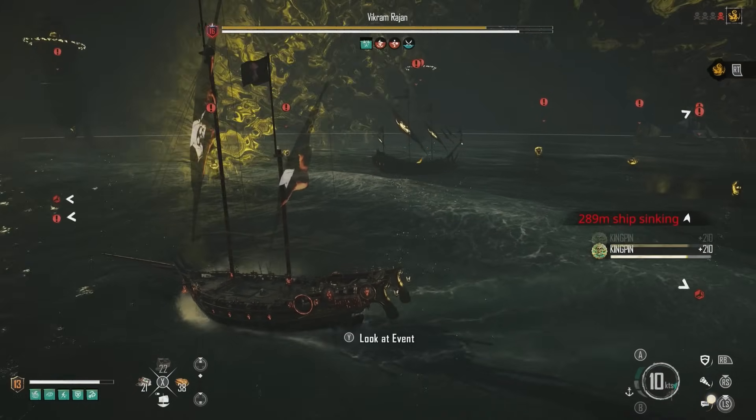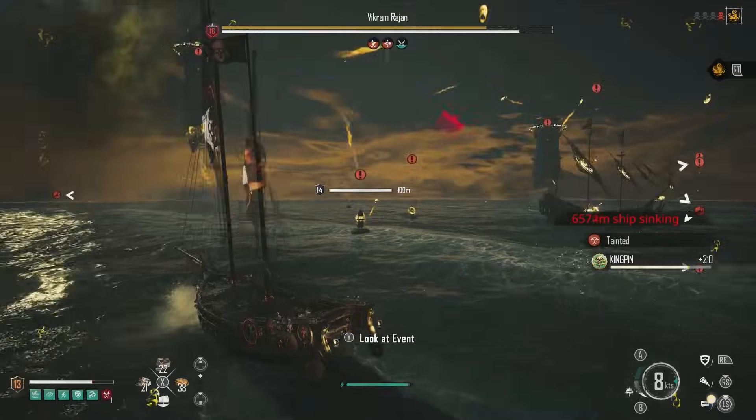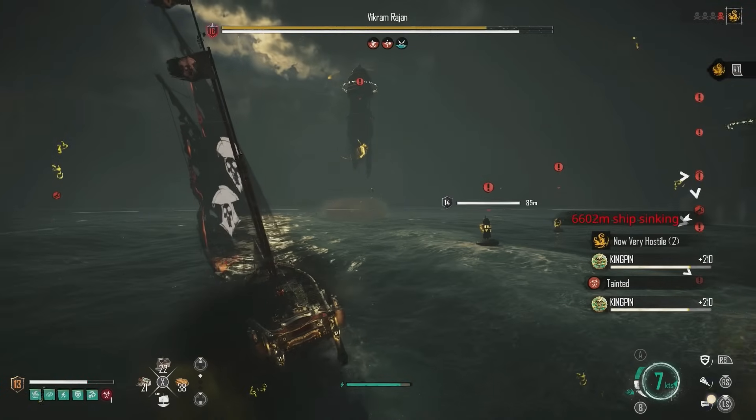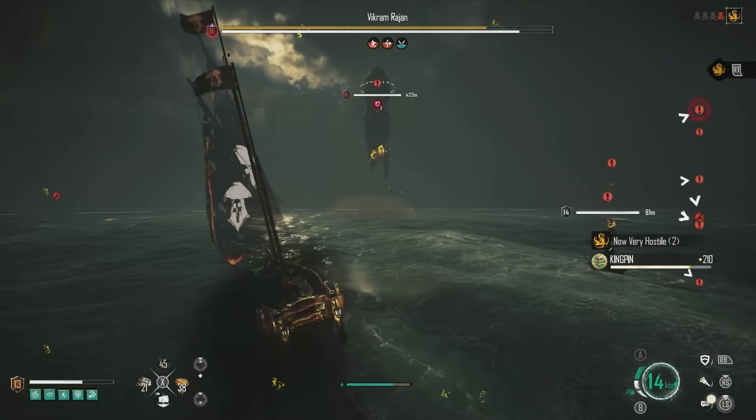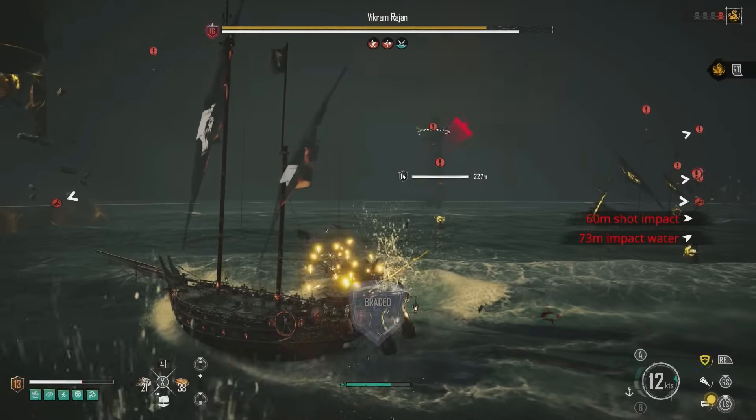He's about to blow so I need to put a shield down to stop myself from getting a toxic effect. I might accidentally move out of my shield. In the bottom left you can see I've got the toxic — the only way to get rid of that is by using a kit, which is kind of annoying.